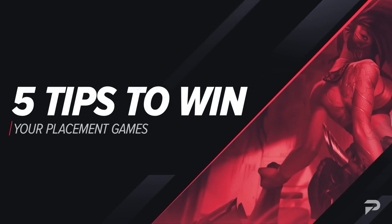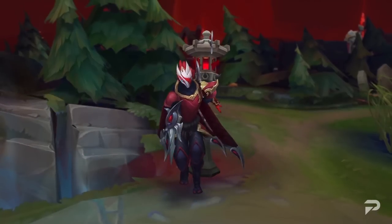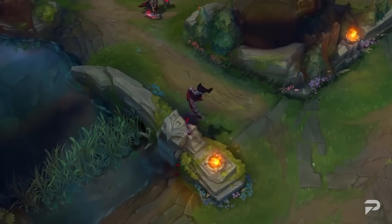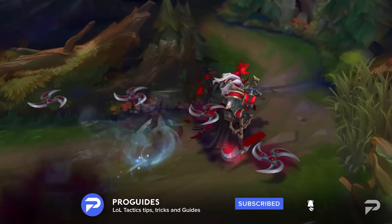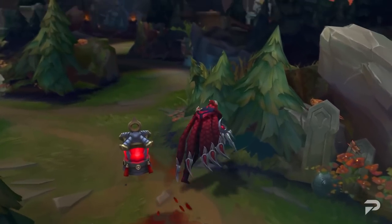With the season starting up, players are going to be try-harding yet again to climb the ranked ladder. Whether you're a silver or challenger, it can feel a little bit intimidating to get back into the groove of things. In this video, we'll be breaking down five key tips that you can use to not only win your placement games, but to stay sane during them. Let's not waste any more time and dive right into the video.